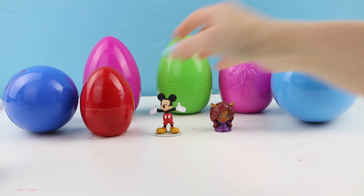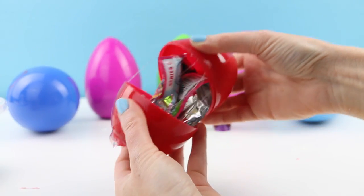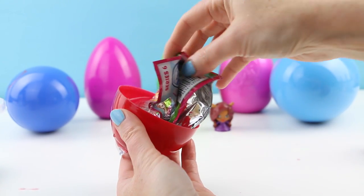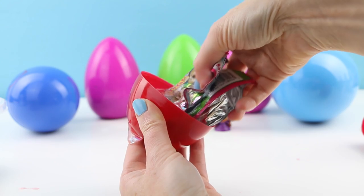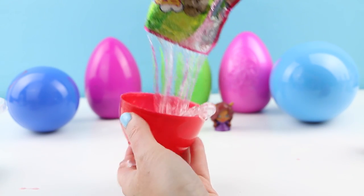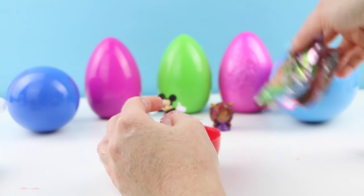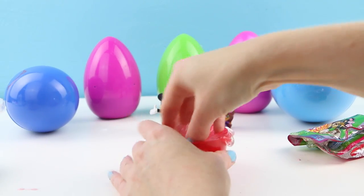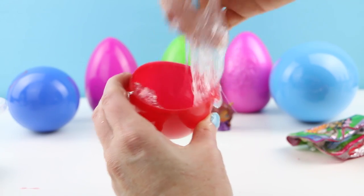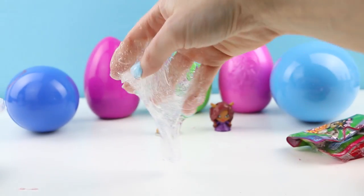Let's see what is in our last red egg. Some more slime is coming out of the bottom. This is a really thick slime — a clear slime. I thought that was going to be stuck there for a moment. Look at that — that is some awesome slime.